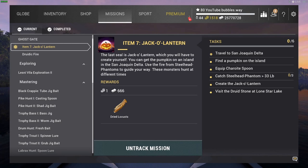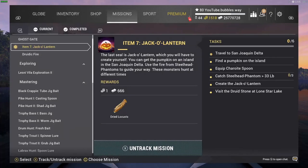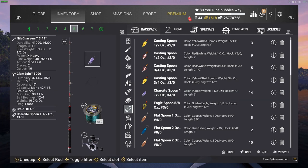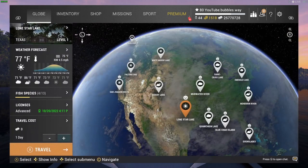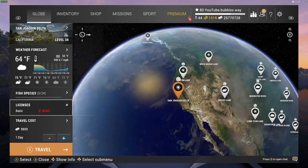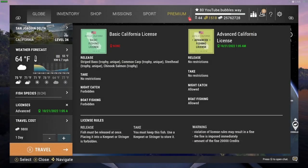Welcome back, we've got some more Fishing Planet for you guys here today. This is item seven, and our progress from number one — we are now at number seven. So let's get straight into it. We need to equip the spoon and go to San Jenquin. I've already put that on my rod. The rod is probably a bit too strong for this but I'm going to use it anyway. When you go in here, make sure you buy the advanced license.